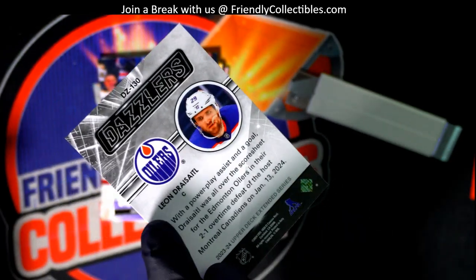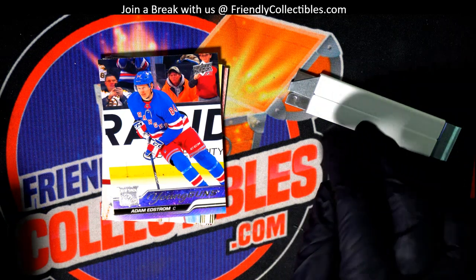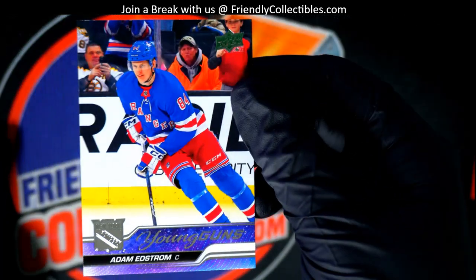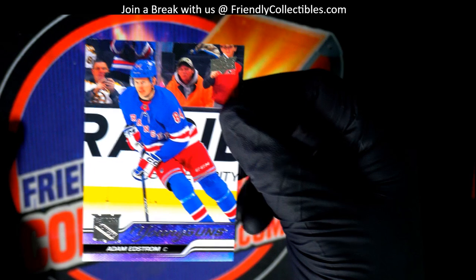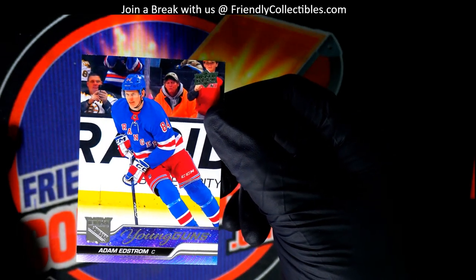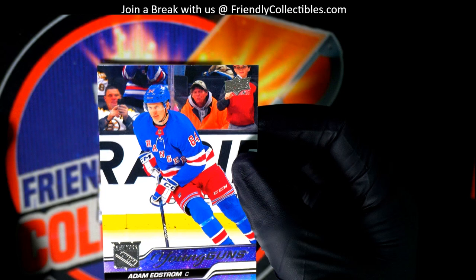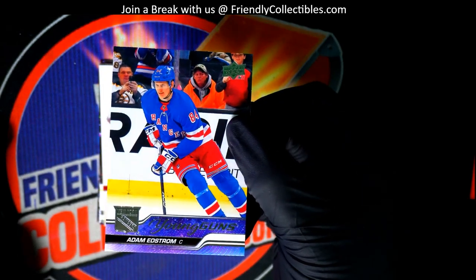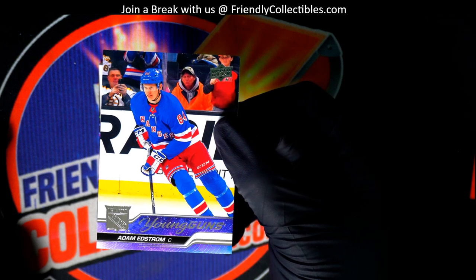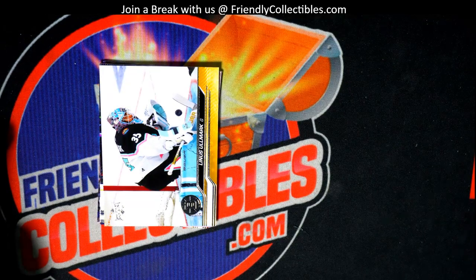You got the Dazzler, and then what do we have? It's a Young Gun! You don't have to know a lot about hockey cards to know these are what everybody wants to see — some of the best rookie cards you can get. Young Guns are recognized across the hobby, and any Young Gun is a short print. Outstanding — great rookie card to have, the Rangers center.